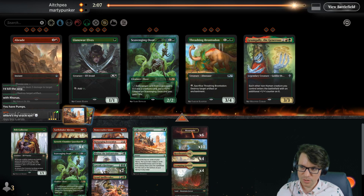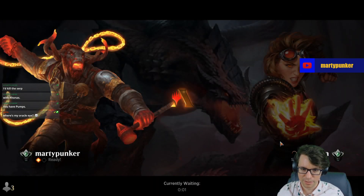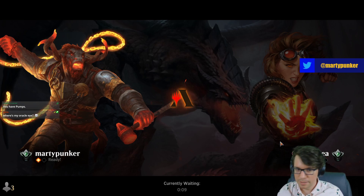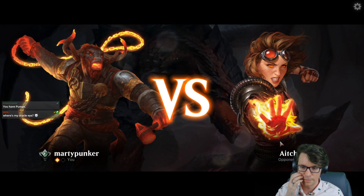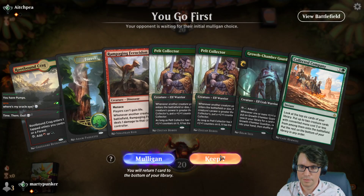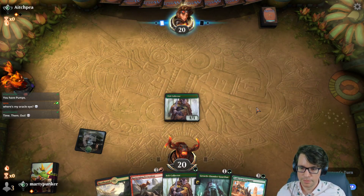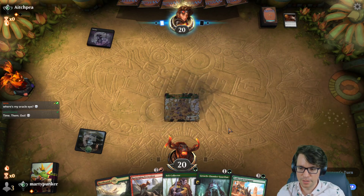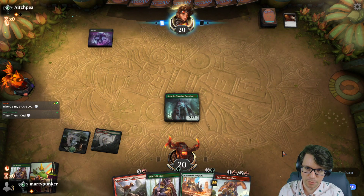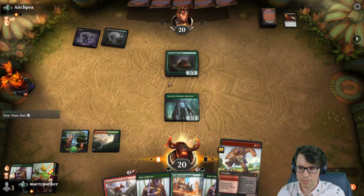Their matches aren't what I would call short. Do I just want to braid here? Nah — maybe we'll actually get an aggressive draw and really get him. We're on the play. Disfigure. Please play Scavenging Ooze — play the Scooze! Yes! Taste it.